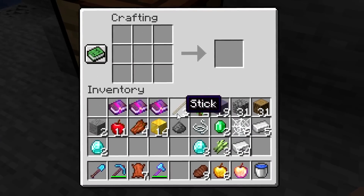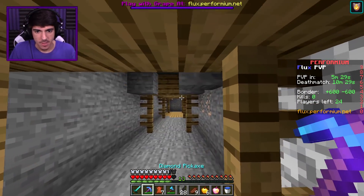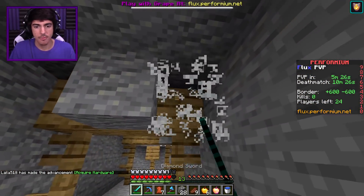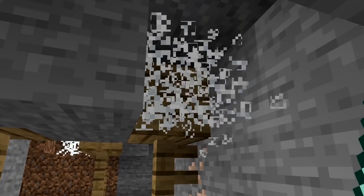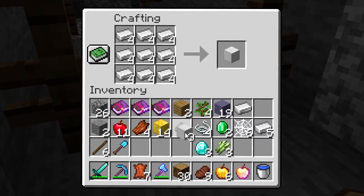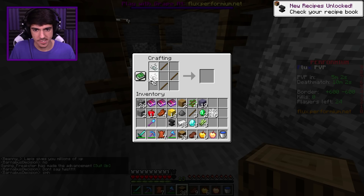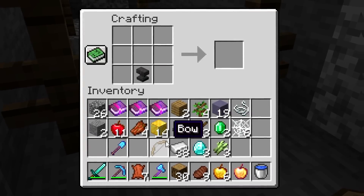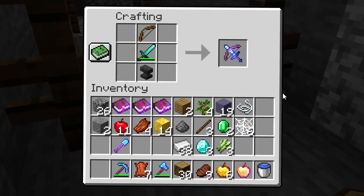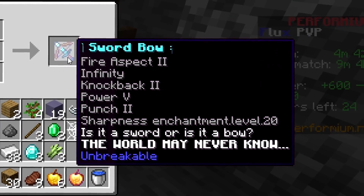Now we should focus on getting this sword bow. All we have to do to start is craft a diamond sword. We need to get back into this cave and get some string from the cobwebs to craft our bow — that's one, two, and three. Let's begin crafting the sword bow. We're also going to need an anvil — that's very important to combine these two weapons together. We place the anvil on the bottom, a bow on the top, and a sword in the middle, and we have crafted a sword bow. Look at those enchants — are you kidding me? Is it a sword or is it a bow? It has Fire Aspect 2, Infinity, Knockback 2, Power 5, Punch 2, and Sharpness 20. Are you kidding me? This is going to be way too OP.